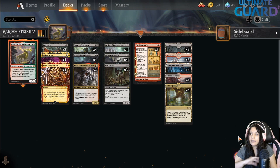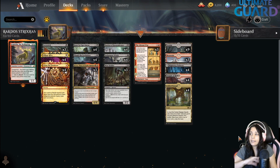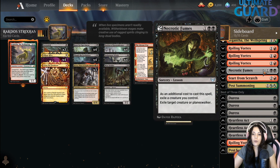This deck also has a lot of the learn mechanic as you're going to see. We are running Giganta as our companion, and then we are running Eye Witch — a new card from Strixhaven — which is a one-mana 1/1 flying, and when it dies, you learn. You can learn for three things. First of all, you can learn from Necrotic Fumes, which is a three-mana spell. As an additional cost to cast this spell, exile a creature you control to exile target creature or Planeswalker.